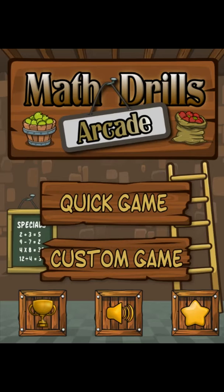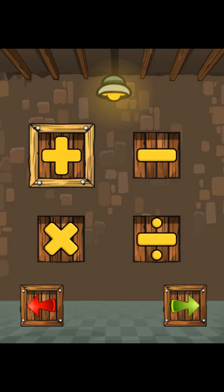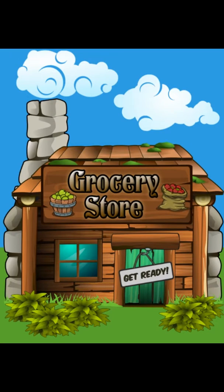Bonus points work the same in both the quick game and custom game. We'll just choose an addition game. In this example we will take a look at getting three, five and nine correct answers in a row to see what type of points we get and also extra lives. We will also see what happens when we get an incorrect answer while trying to go for a higher bonus point.